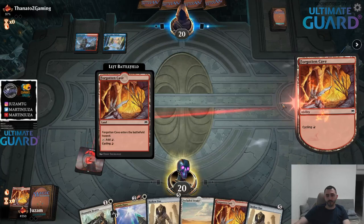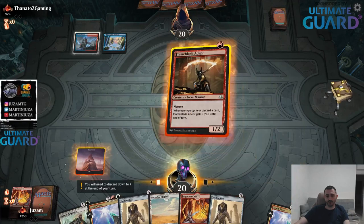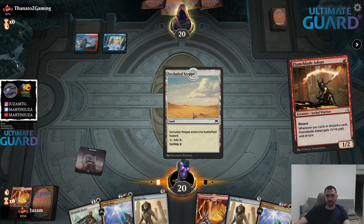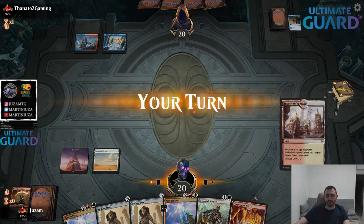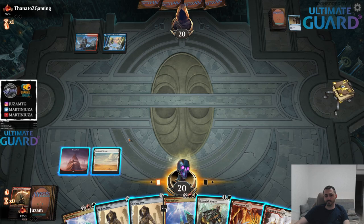I'll cycle this because it cycles for red and then I can keep a different color of mana. If I had Forgotten Cave in my hand and I draw Plains, I basically cannot cycle red, red, white because I wouldn't have double red. So I think this turned out a lot better - now we just need to find a cycler.